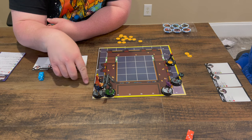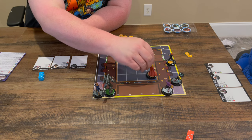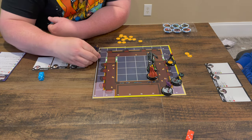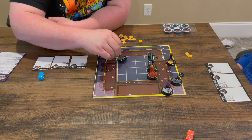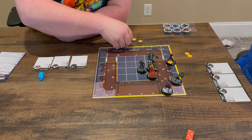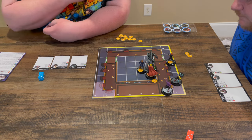I'm going to have Party Thor carry the Hydrastomper — 1, 2, 3, 4, 5, 6, 7, 8 to here. Drop the Hydrastomper here. And then Captain Carter has an 8 movement, so she goes 1, 2, 3, 4, 5, 6, 7, 8 to there. I need action tokens on Thor and Captain Carter. That's going to end my turn.